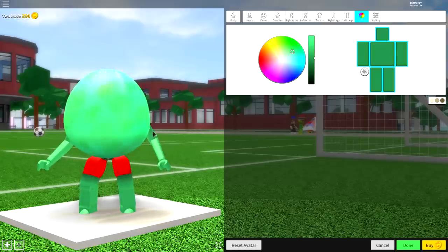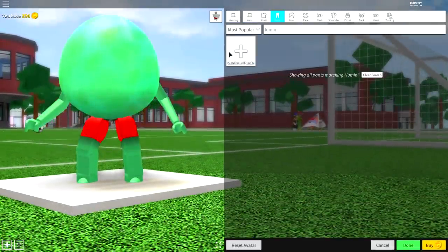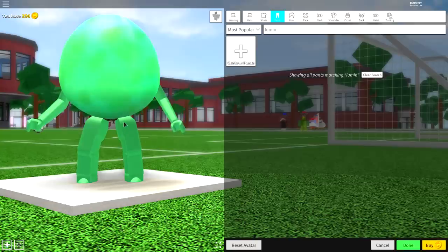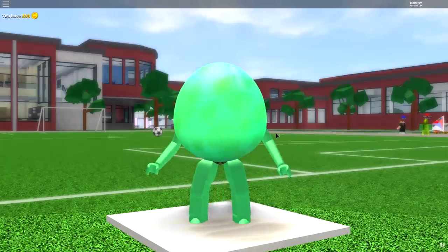Now come back to the 'Wearing' tab and click 'Pants.' We need to remove the pants, so the easiest way is to click the custom pants button and in the drop-down box input the invisible pants code. This is actually a secret code you can use in Roblox High School to remove your pants. Pause the screen if you need to copy that code, and if you did it correctly you should be looking like this.